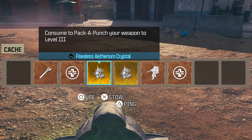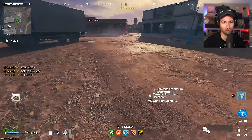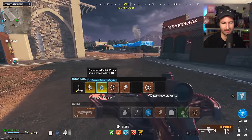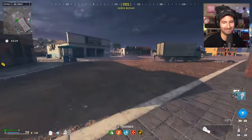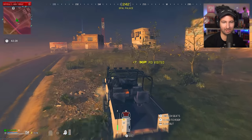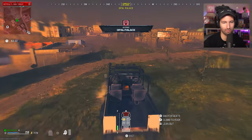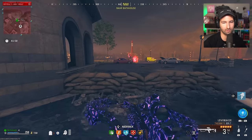We have some goodies in here — look at this legendary ether tool and we've got two Pack-a-Punch Tier 3 crystals. Let's upgrade the rarity on this and pack it into Tier 3, and I think we are ready to truly show you the power. What better way than going straight into the high threat zone to show this against the mega abomination and the elite bosses.